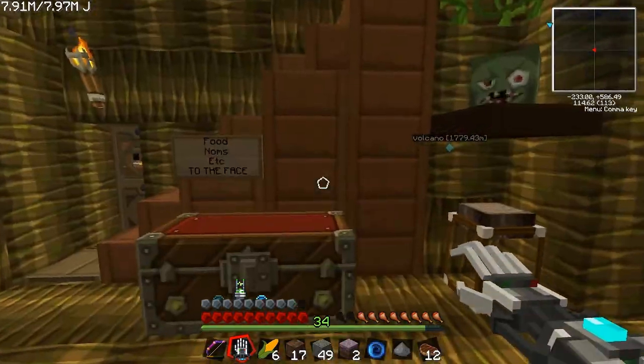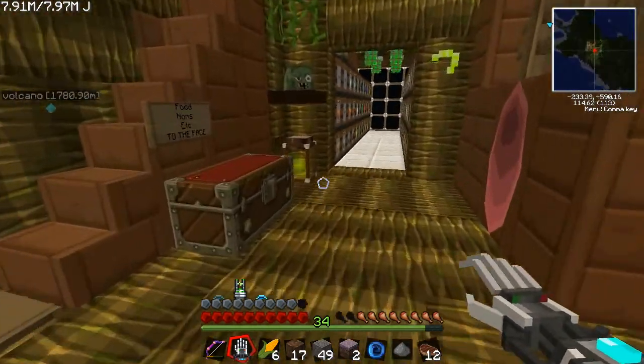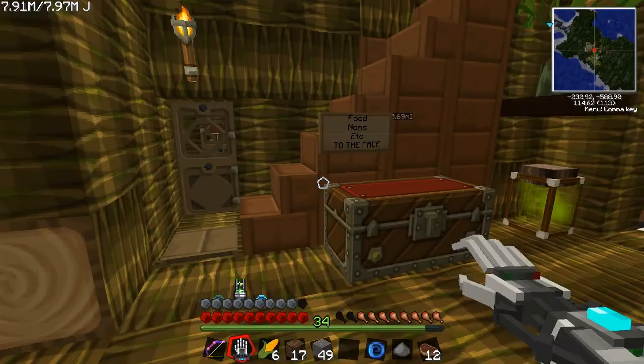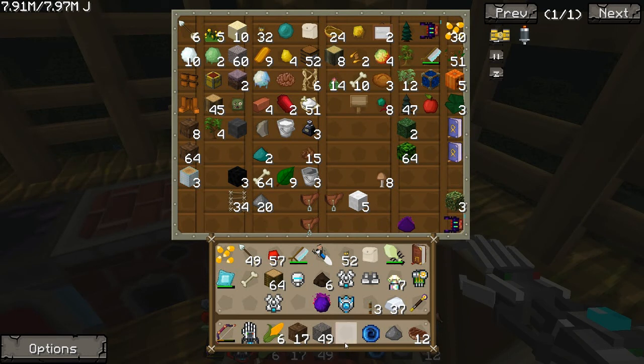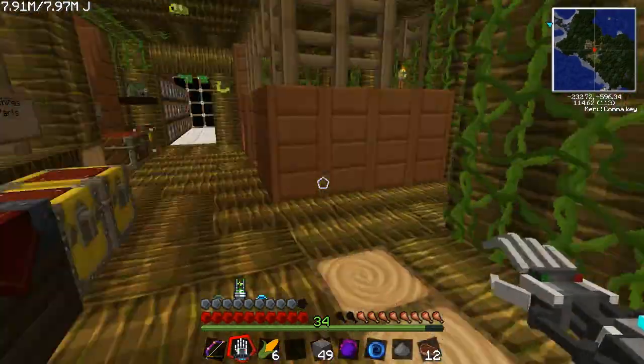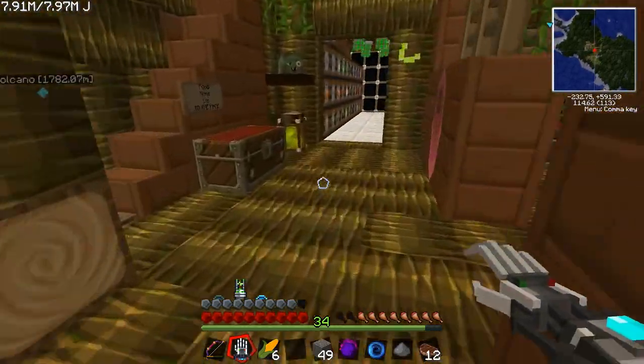I'm going back to the treehouse to see if that shard is done. I'm running so fast all over the place. There's a portal on the wall that'll pop you right into the treehouse. Oh, I thought you told me not to do that — not to put portals on the other side of the map. Well, this is only 100 meters away, just on the other side of the hill. Do you want a soul shard? I would love one.